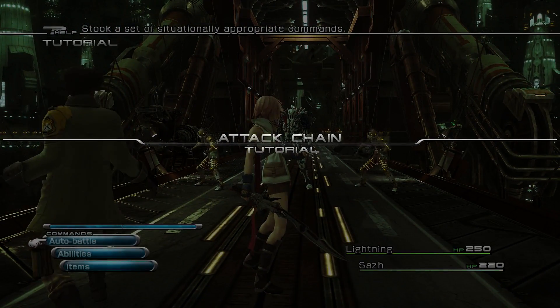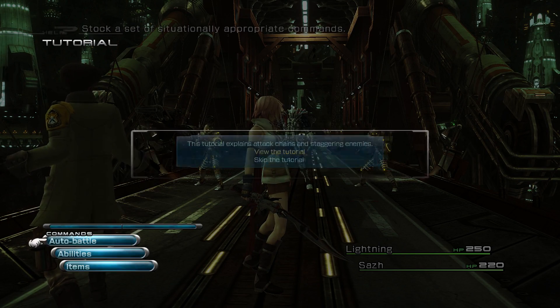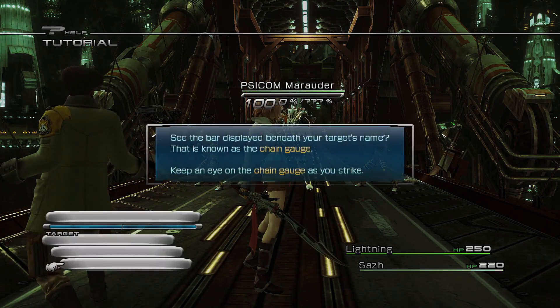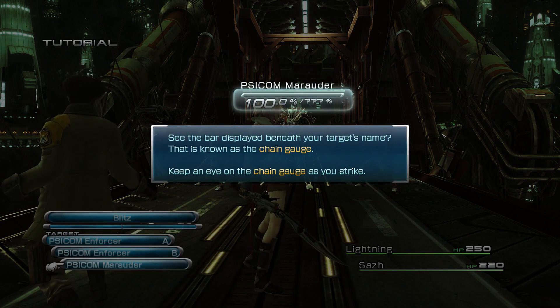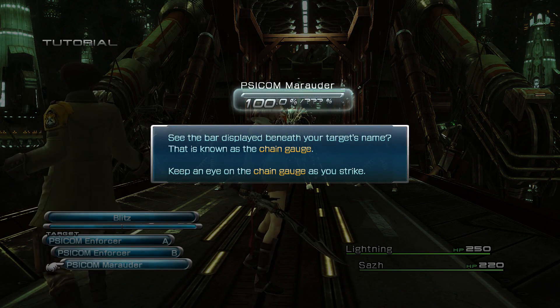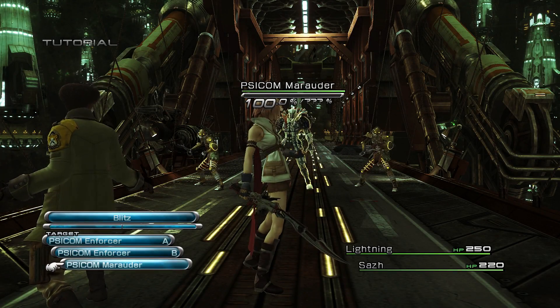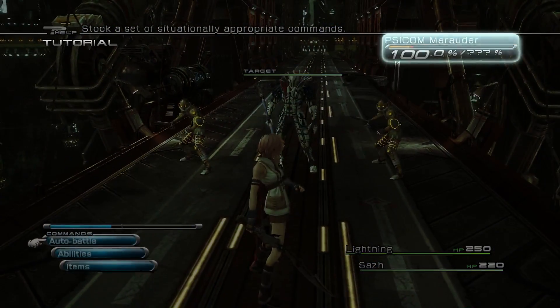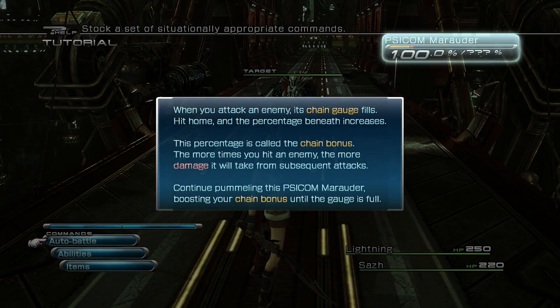Attack chain tutorial. Sure. To initiate an attack chain, first select auto battle or attack from the abilities menu and choose the Psycom Marauder as your target. Auto. See the bar displayed beneath the target's name? This is known as the chain gauge. Keep an eye on the chain gauge as you strike. Okay, so it's the stagger thing, right?